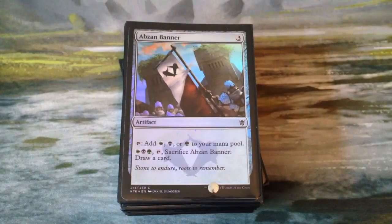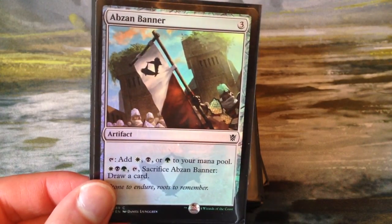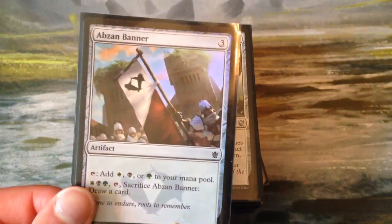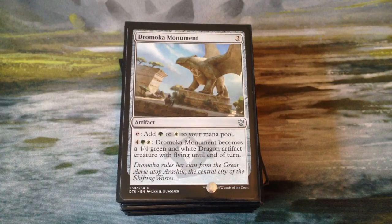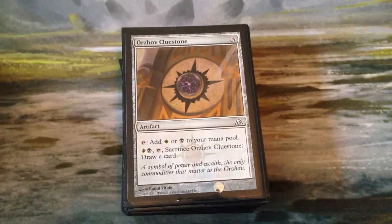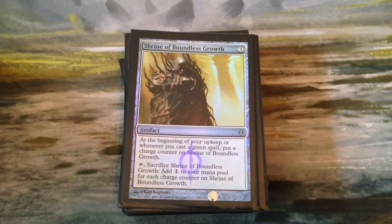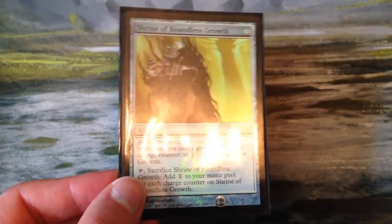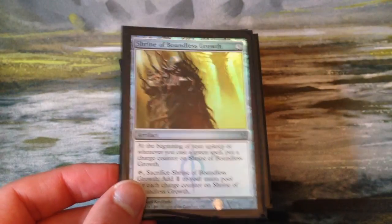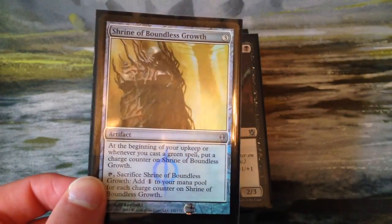Now onto the artifacts, which are mostly mana rocks. We have Abzan Banner, taps for any of the three Abzan colors, and we can pay one of each to sacrifice it and draw a card. Dromoka Monument adds green or white and we can turn it into a 4-4 green and white dragon with flying. We have the Orzhov Signet, Golgari Signet, and Selesnya Signet, as well as the Orzhov Cluestone, Golgari Cluestone, and Selesnya Cluestone. Then we have a Shrine of Boundless Growth — whenever it's our upkeep and we cast a green spell we put a charge counter on it, and we can sacrifice it and add one colorless for each charge counter.